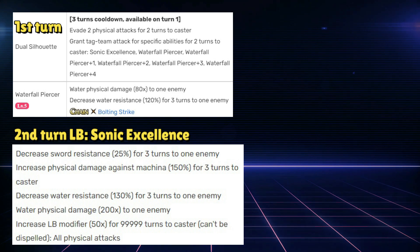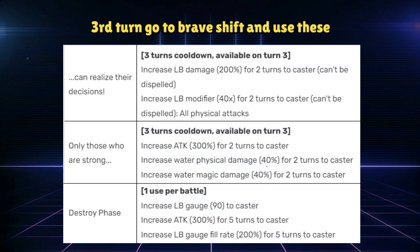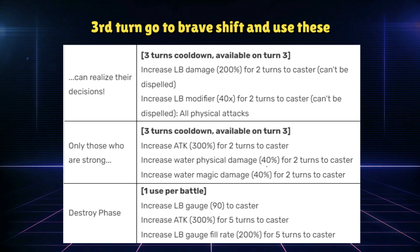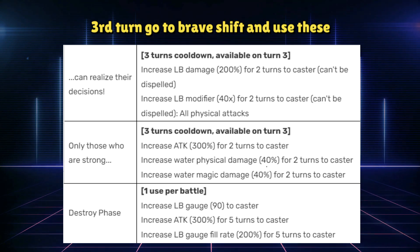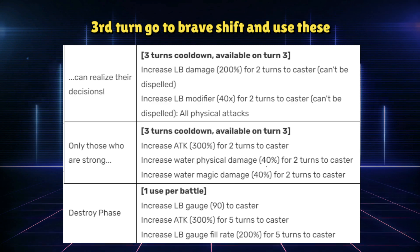He has a setup ability called Dual Silhouette that makes his limit burst a tech chaining move. On the third turn you go into brave shift form for the next preparation. In this form you can buff yourself with two cooldown abilities which improve your water damage by 40% and increase the limit burst damage modifier by 40x for two turns. These two abilities are available in the normal form, but remember you've used your limit burst gauge so you need to use your grandsword to fill it up again.